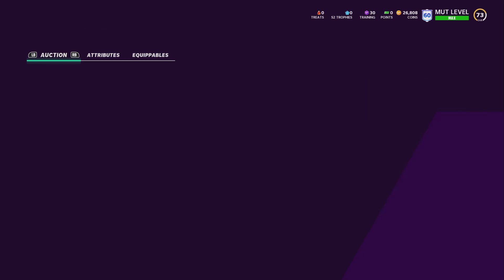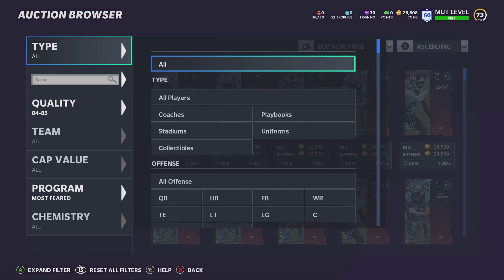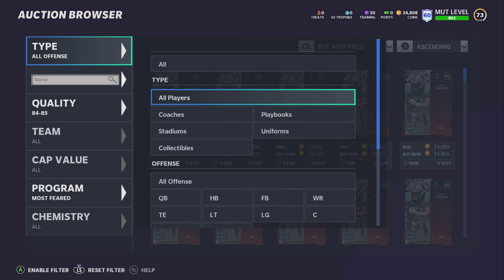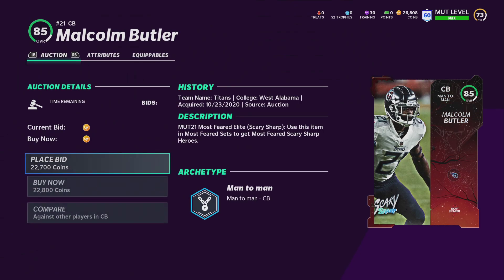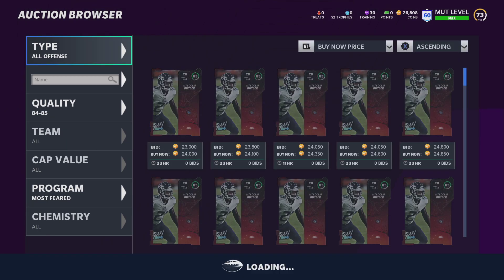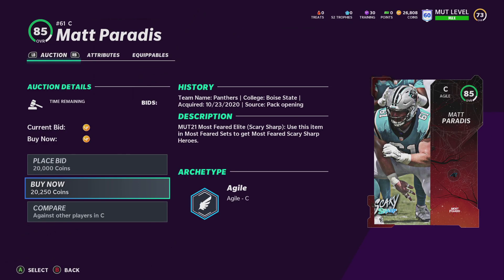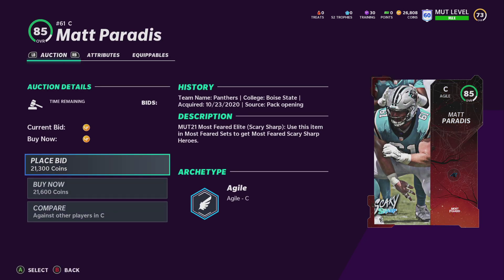Keep in mind — do not, I'll say this again, do NOT use the auction house to transfer coins. Never buy a card off the auction house and transfer coins from farm account to main account that way. I did that on one of my accounts and I got banned for coin distribution. I haven't bought or sold coins, but I got banned because I used the auction house to transfer. A lot of people get banned doing that. Always avoid it — always use the trade block.